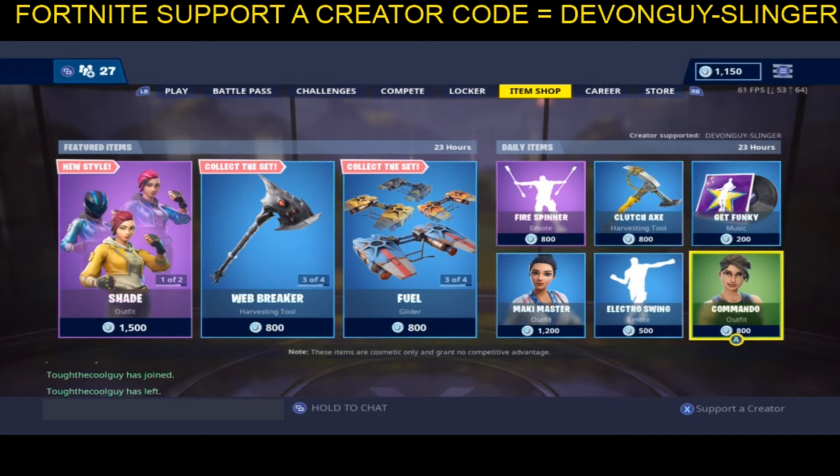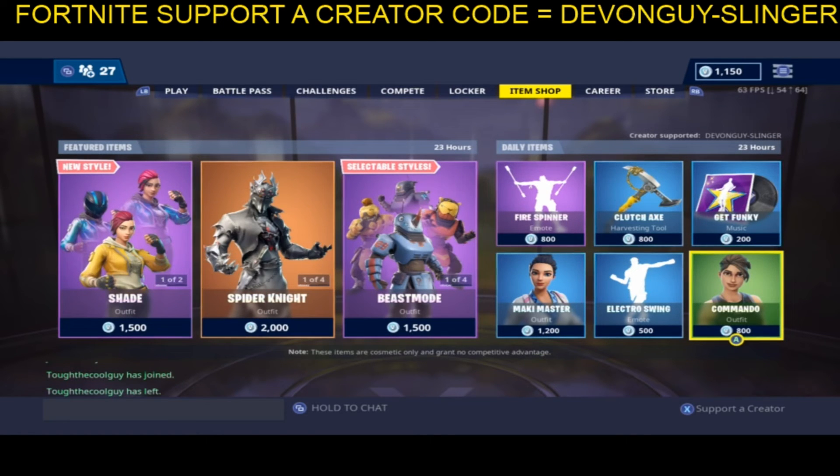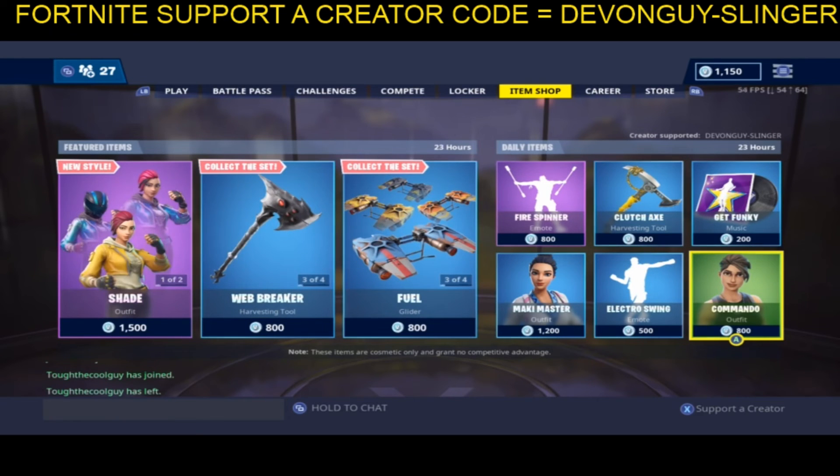If you do find this interesting or you do like the content, please do hit that subscribe button, hit the like button, and also hit that notification button — it really does help me out a lot. Up above I do have a support creator code; if you'd like to enter that into your item shop, please do. It is devonguy slash slinger. Every little bit helps and I do appreciate it all, guys.